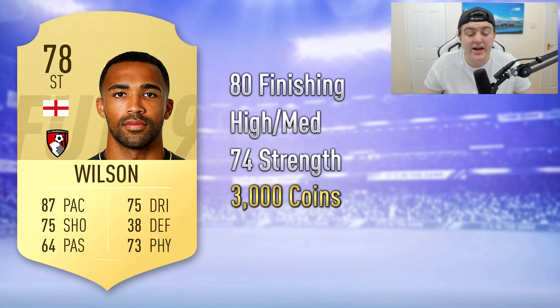The first player I wanted to talk about is Callum Wilson — a 78-rated striker from AFC Bournemouth. He's got 87 pace, 75 dribbling, 75 shooting, and 73 physical on his card. His in-game stats have 80 finishing and 74 strength, with high-medium work rates. Based off last year's price, I've gone with about 3,000 coins for Callum Wilson. I looked on Futbin for last year and he was roughly about 3k on early access and release.